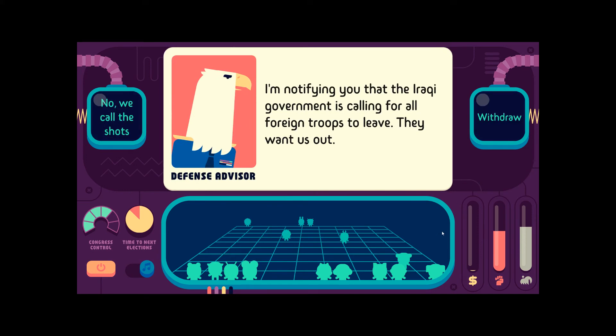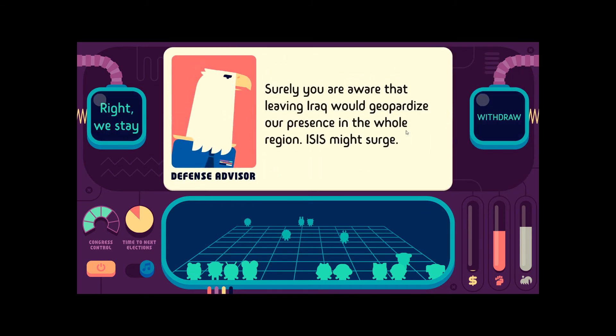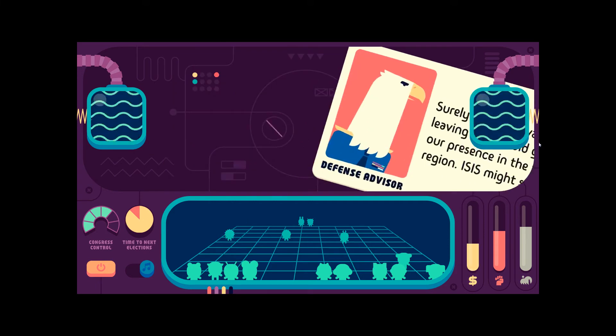All you have to do is set up a fucking carbon tax. Done! The Iraqi government is calling for all foreign troops to leave — they want us out. Alright. Surely you're aware that leaving Iraq would jeopardize our presence in the whole region — ISIS might surge. Cool.